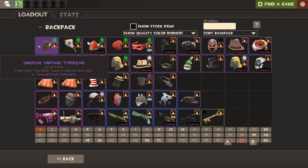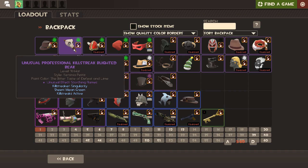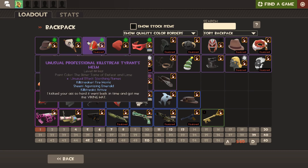I've got my vintage Tyrolean which is Sunbeams, my Scorching Flames Beak - this one is Professional Killstreak using those glitched Professional Killstreak kits that happened a long time ago in MVM. You can make anything Professional Killstreak, and I've made a bunch of my unusual hats Professional Killstreak. And this is my Tyrant's Helm which is Scorching Flames - pretty much my favorite hat in the game. Scorching Flames Tyrant's Helm, level 88 - 88 was the year I was born. Firehorns is my favorite killstreak sheen; that is the embodiment of my happiness in TF2.